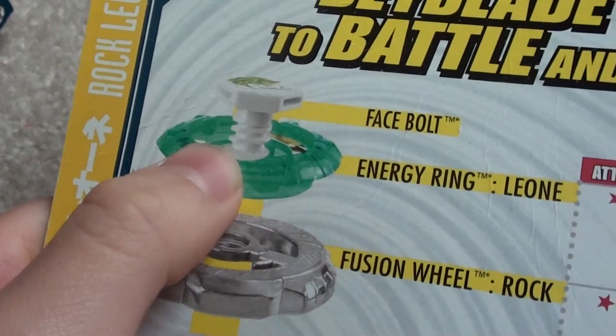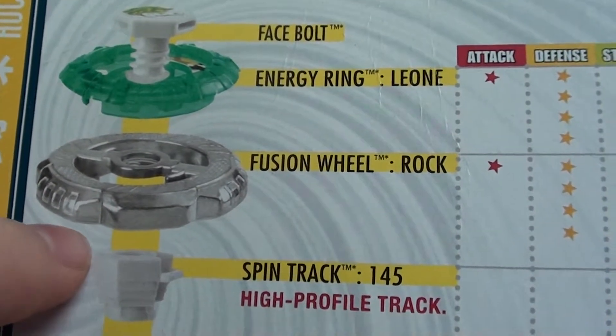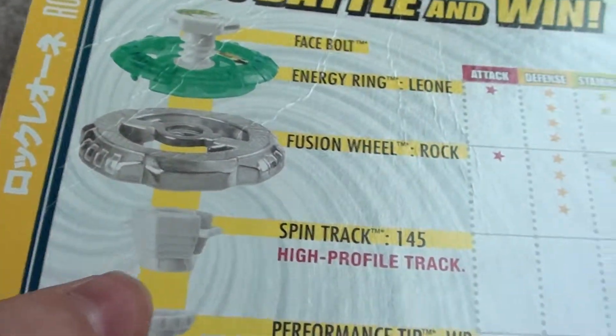You get a white face bolt. The energy ring is Leone. The fusion wheel is Rock, which you can find on many beys, like Rock Aries and so on.